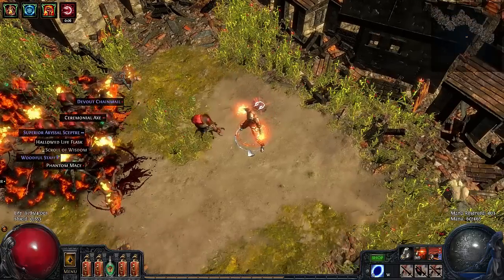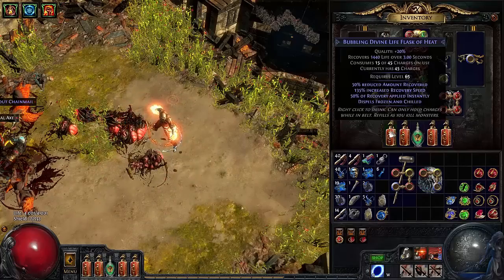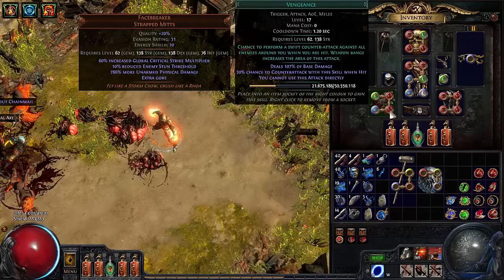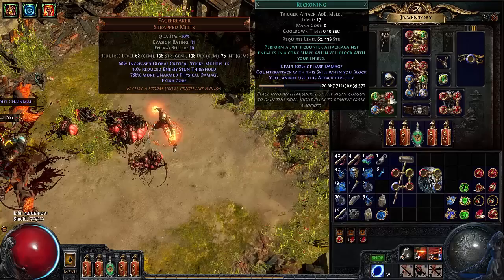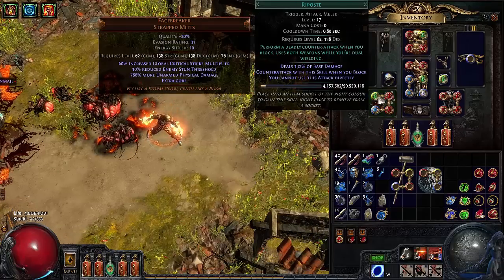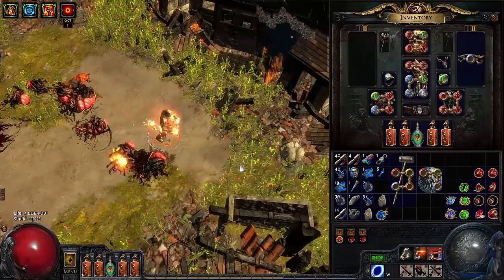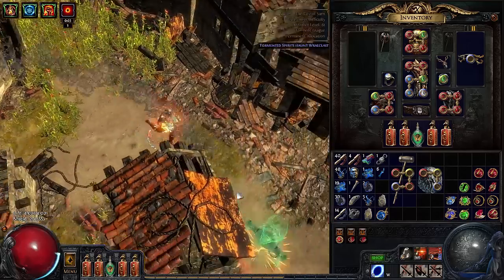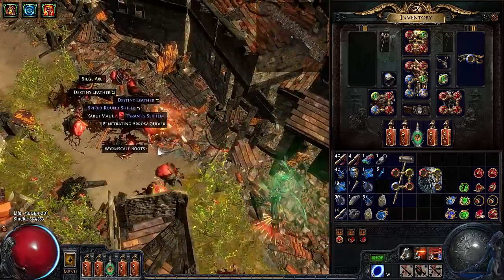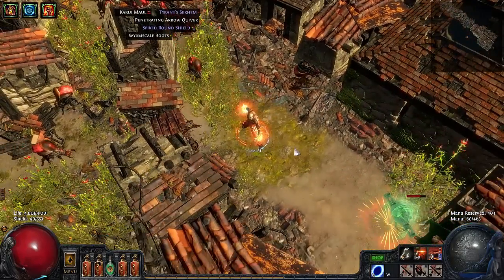Then of course we come to the counter-attack skills that enable the AFK playstyle: Vengeance, Reckoning, and Reprisal. Vengeance works for everything — it has a 30% chance to counter-attack when hit and then goes on a short cooldown, hitting the area around you. The other two proc on block, so the higher your block chance the more often you'll attack. You can even link them with Life Gain on Hit to massively increase survivability. Getting all three is highly recommended when using a shield, combining maximum counter-attack DPS with life sustain and defense options like blind or curses.